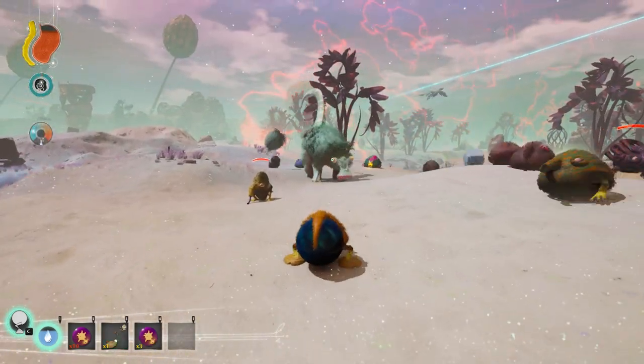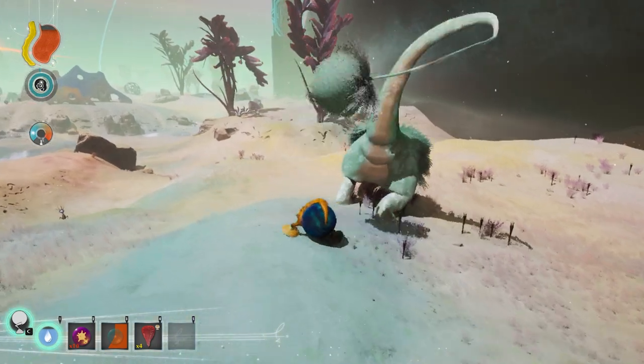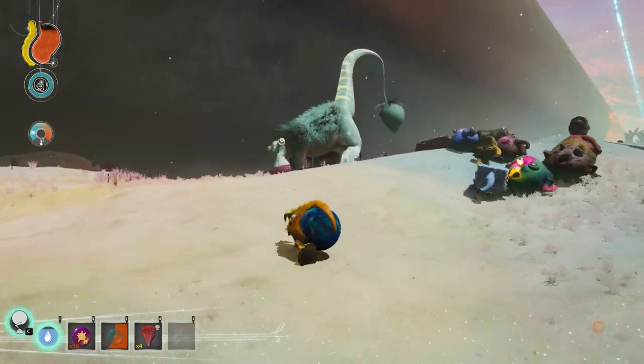They whip their tail at you, and if you approach them from behind, they'll also try to hit you with their tail. So as long as you avoid their tails, you should be fine.